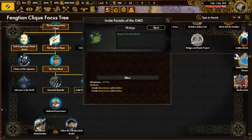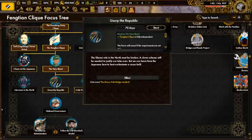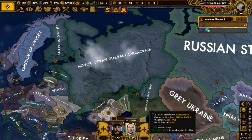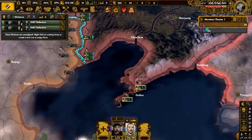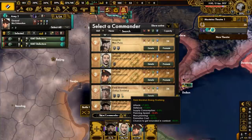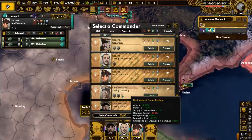In the focus tree, we're going to do invite pariahs of the GMD and the grandiose-sounding usurp the republic. The Russian Civil War ends with the Noborosian general governorate replacing the Russian Empire entirely. The GMD pariahs focus is complete, and we get two divisions of KMT defectors because of that. We have got another commander named Zhang Zulian - the son of Zhang Zuolin, our country leader.